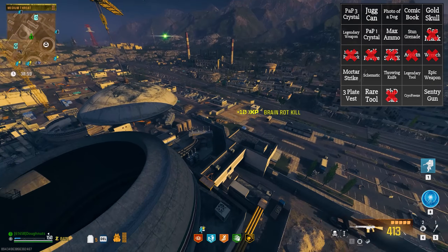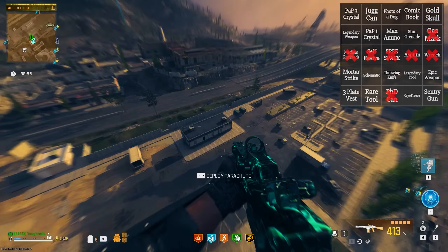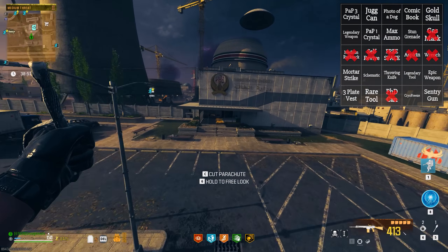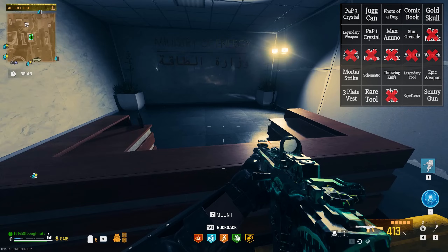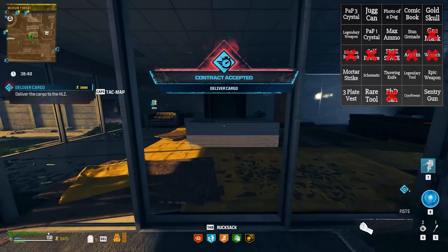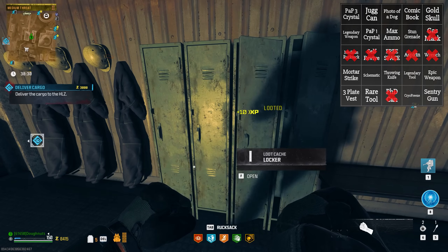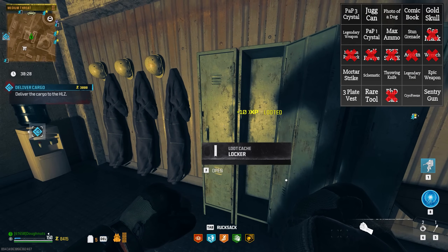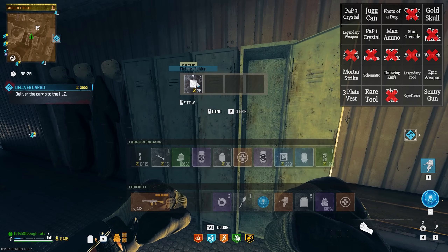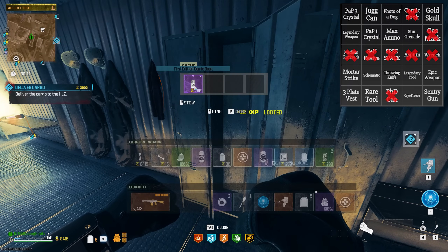There are going to be a couple things that are more difficult to find. Clearly that Legendary Tool, Epic Tool, Triple Pack-A-Punch Crystal — even the Single Pack-A-Punch Crystal is going to be pretty interesting for us to find. But before we leave, let's try looking for a three-plate vest over here. Also, I'm pretty sure I saw a stun grenade earlier — though there's another medium rucksack. Comic book — let's go! That's a comic book done. Picture of a man — dang it. I need to be looking at those. Three-plate vest, three-plate vest. First edition — I'll take that instead.